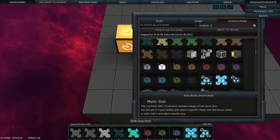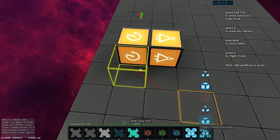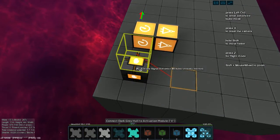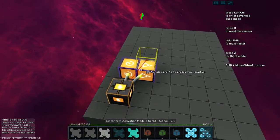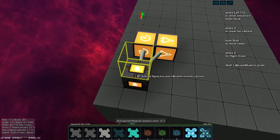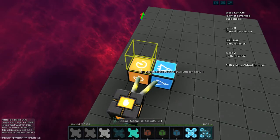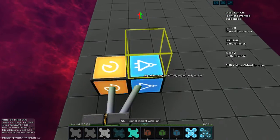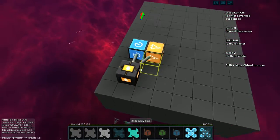Select the ground so you don't hook anything up accidentally. We now need to have an activation module. Take the activation module and hook both of these up. Then you select this and select it again. Now this will start to invert that signal and it has a clock pendling back and forth.